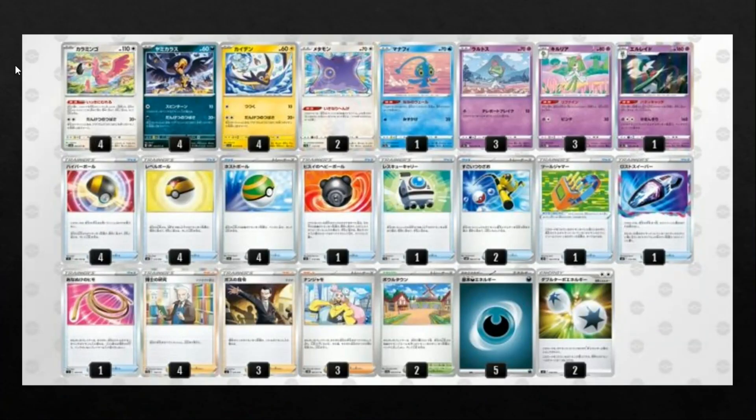Into this first list, we've got four Flamigo, four Murkrow, four Wattrel, two Ditto, one Mabosstiff, and then a three-three-one line of Gardevoir — so Ralts, Kirlia, and then Glalie. Glalie will allow you to find a supporter card, which is going to help find Ionos and Boss's Orders if we need to. Since we're not really doing one-hit KOs early game, being able to target something our opponent retreated or evolved can be done in the late game.